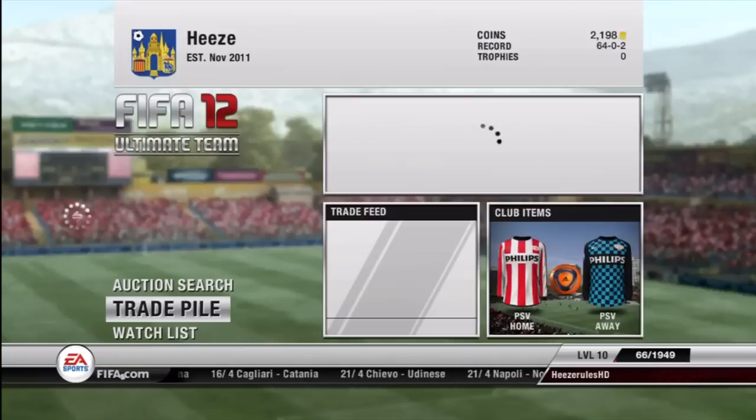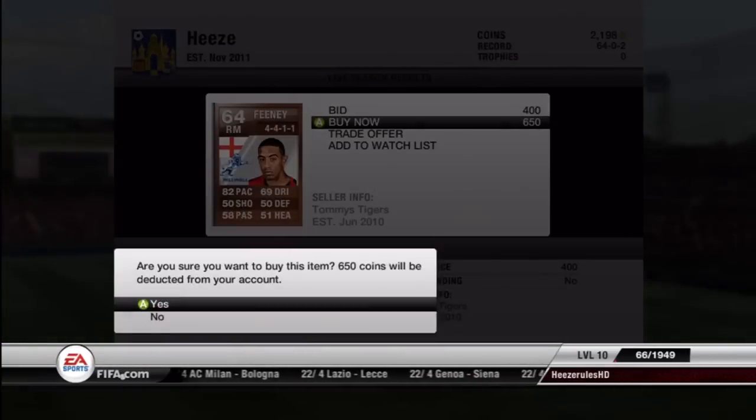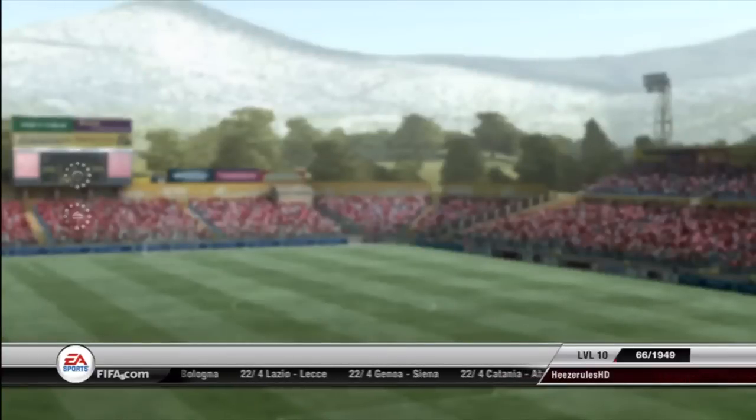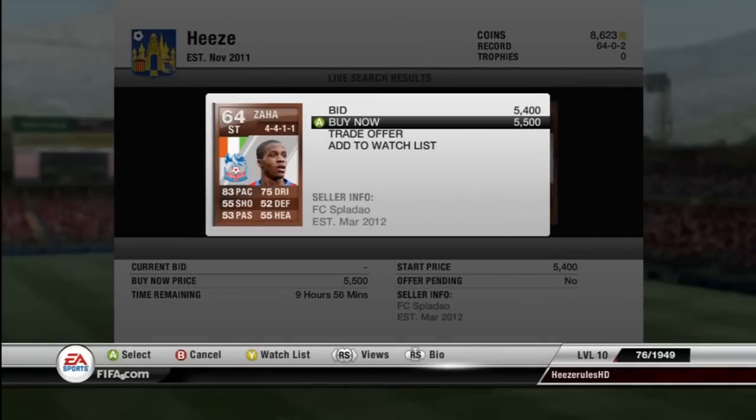We sold Gomez and we decided to put Marcelo back into our team because we didn't need him anymore — we had enough coins. Here we're buying Feeney from Millwall as our right mid, because there weren't very decent right mids in the Championship.